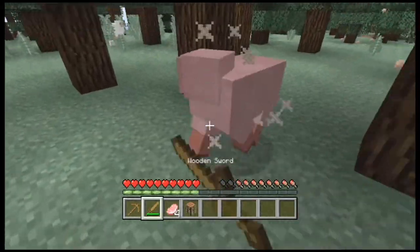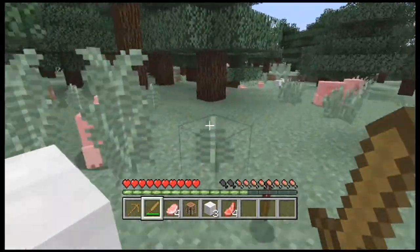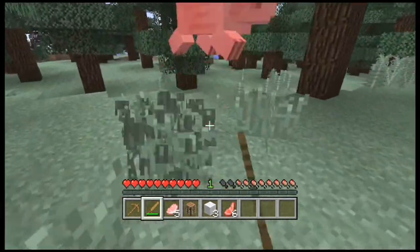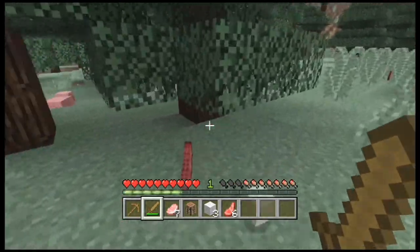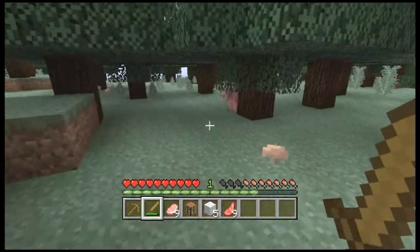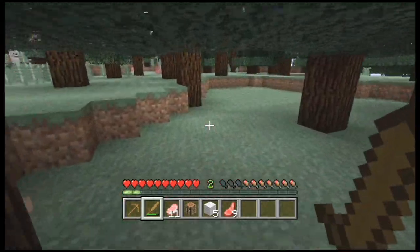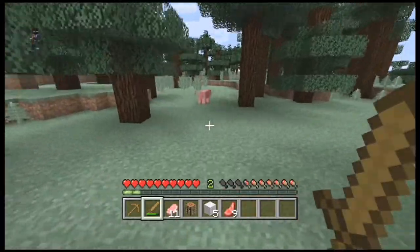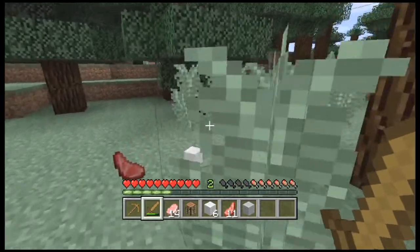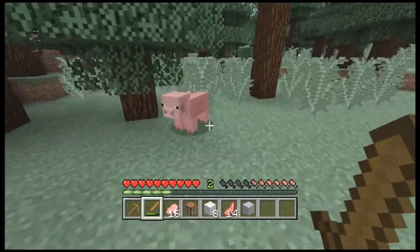There's a lot of sheep here, so let me kill you — and I got a piece of wool. Whoa, holy cow, I just got enough wool to make a bed, and there's so many pigs! Oh my goodness, the sheep — I found five dead sheep. You can tell I have five pieces of wool, and that means wolves have been attacking these sheep.